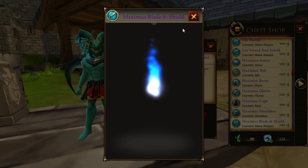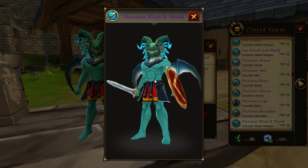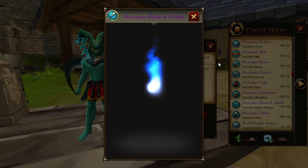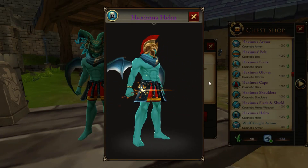They need to fix the shield part because it clips into your character. Other than that, this is really cool to have because I always wanted some type of spartan slash gladiator helm, and the set is dope looking — it gives me a spartan slash Roman slash gladiator vibe.